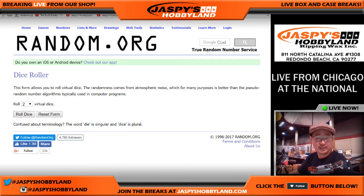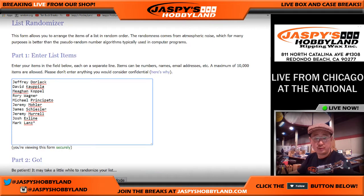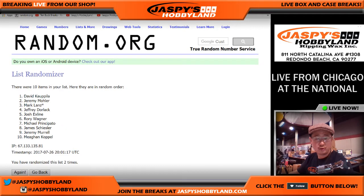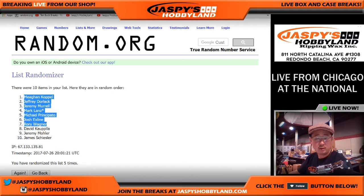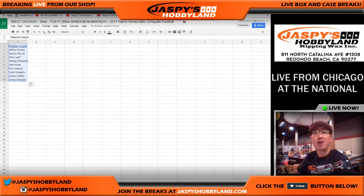We're going to randomize each list five times, three and a two. Names first — one, two, three, four, and five. Megan, you're on the poll, and James S in the number ten spot. Now, if you end up getting the number zero, you will get any and all redemptions that come out of this five box case. So even if it's a one of one redemption, that'll go to you, not the one of one spot.